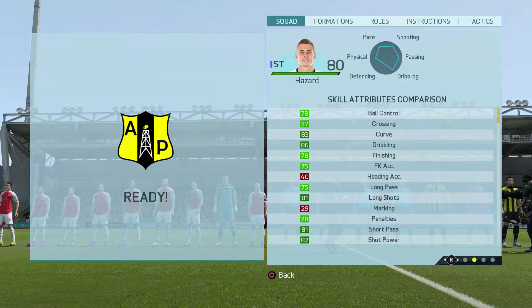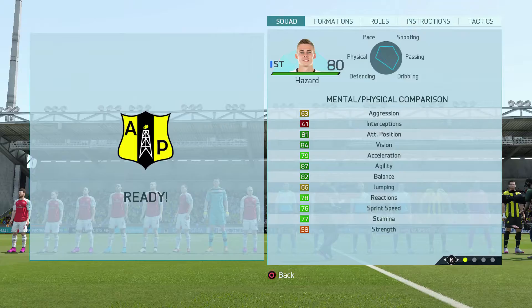Now let's move on to some in-game stats. Looking at his skill stats, he's got pretty good ball control at 78, crossing at 77, great dribbling at 86. Now that finishing I talked about is at 78 — not the best. 75 free kick accuracy, 75 long passing, 81 short passing and 82 shot power. Looking at his physical stats, he doesn't have the best attacking positioning at 81. He's got okay acceleration at 79 with 77 sprint speed. Horrible strength at 58, but his high agility at 87 means that doesn't really matter.